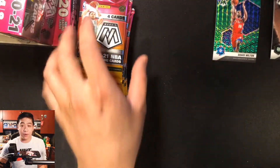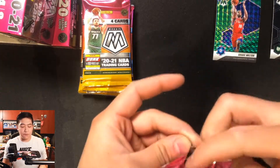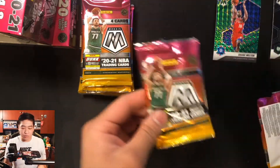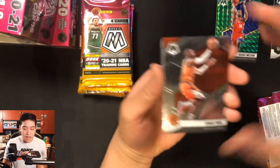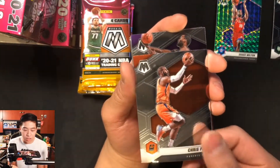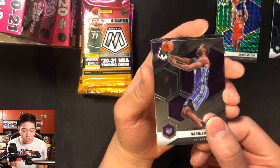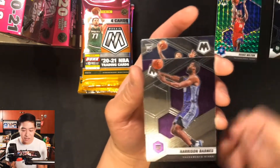Not too bad. We want to see LaMelo, Ant-Man, Halliburton, Sadiq Bey. Pack two: Chris Paul, Harrison Barnes — lots of vet cards. Then we get our first rookie; just like I said, the hexagon switches for rookies, and we get Xavier Tillman as our first rookie pull.